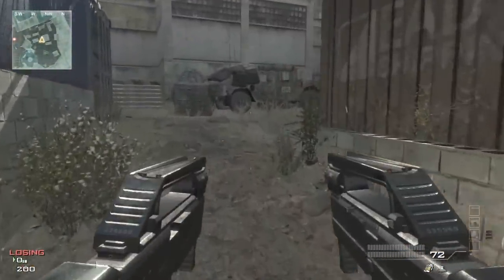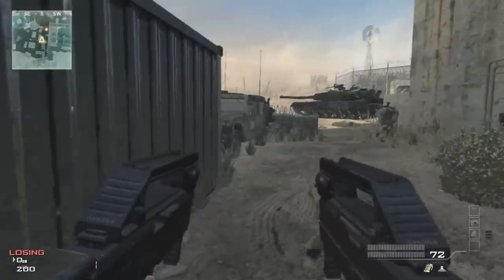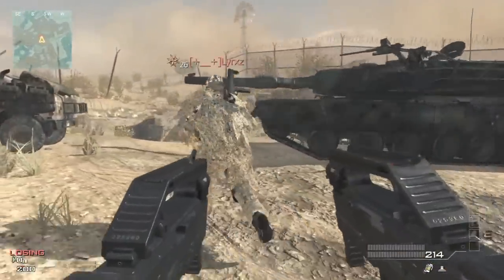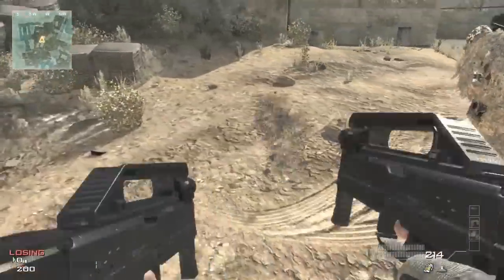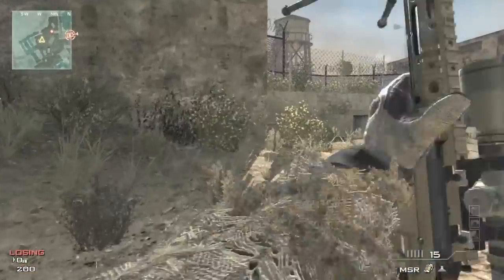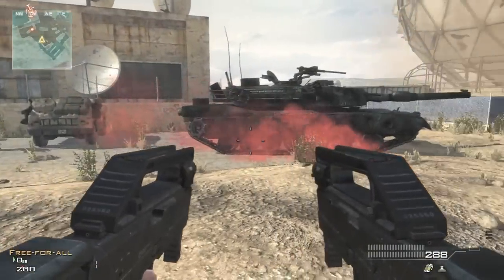In a way it is stupid that Infinity Ward didn't think about this. In previous games, if you were to watch the enemy kill cam, you could see the enemy UAV — like you could see the enemy team on the mini map. I think they may have fixed that later on in the game, but still.